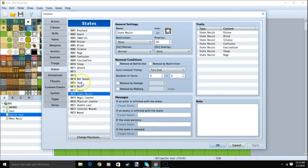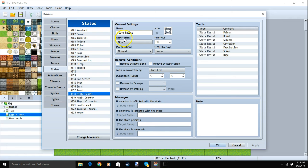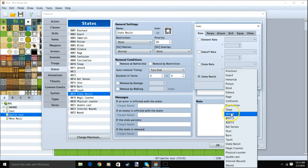We'll then go to our states and make two new states. First, Stun, with the restriction Cannot Move and auto removal timing Turn End 1-2. Then State Resist, with auto removal timing Turn End 3-3. Then make it so that the State Resist state grants resistance to every negative state in your game, by double clicking a row, Rate, State Resist, and choosing every negative state.